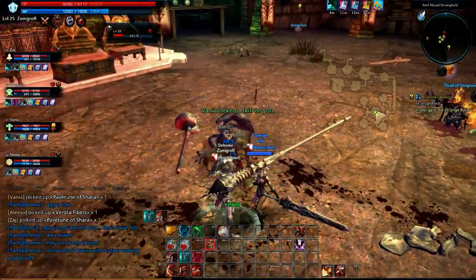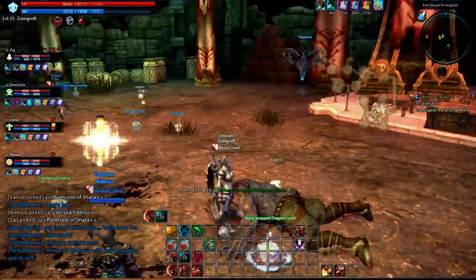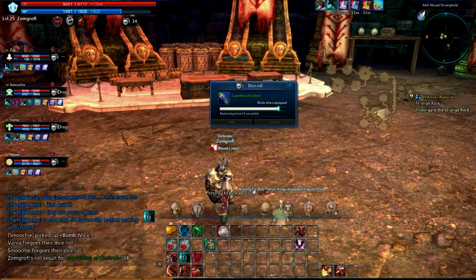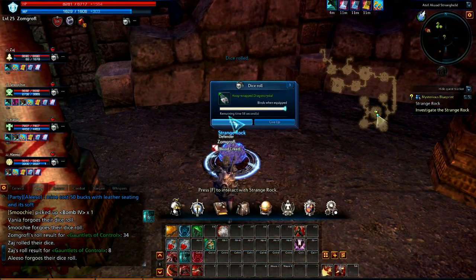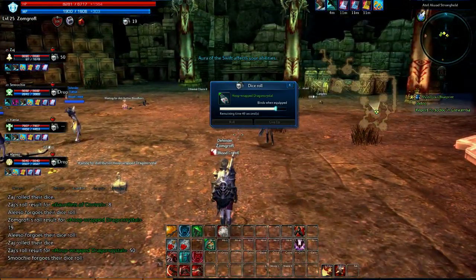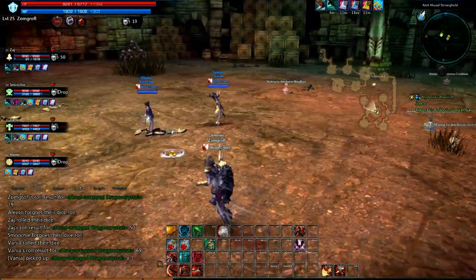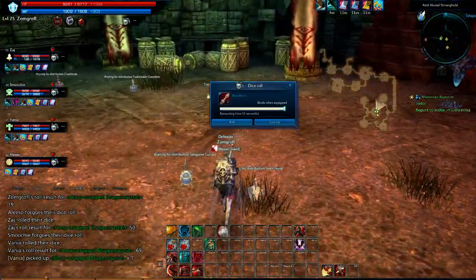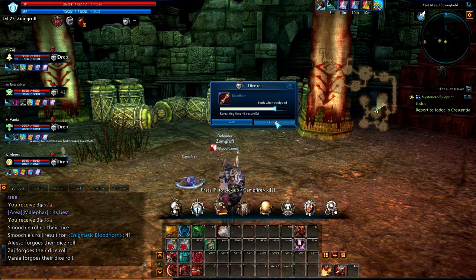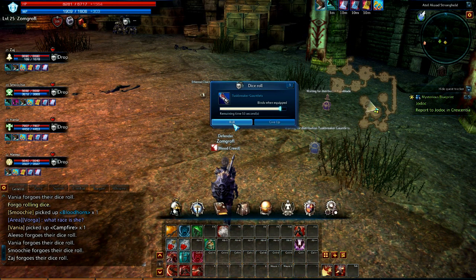Once the boss goes down, if you're on the main storyline quest for this dungeon you'll get a nifty cutscene, otherwise you're free to loot. That's the last boss down - there are only two bosses in this dungeon and a lot of trash. You must be level 20 to start it and you can do it up until level 27, when the next dungeon becomes available. So pretty much Bastion of Locke is fairly simple - it's a good introductory dungeon and I recommend you go do it. Hopefully this guide has been helpful. Please like, subscribe, and stay tuned for any more run throughs that I'll be doing with my guild. Thank you.